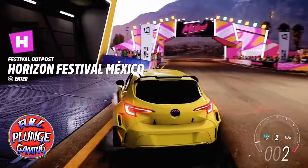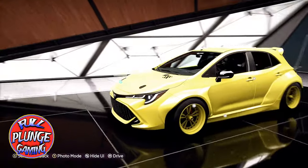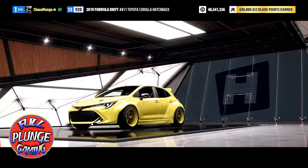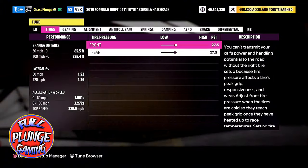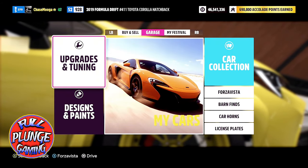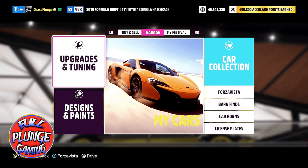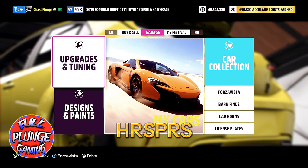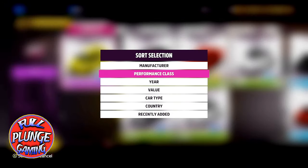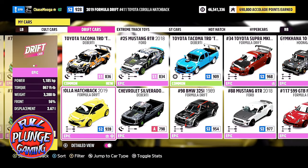Now I find that in my garage I have all these drifty vehicles, including this one — which is the biggest sleeper of them all. Zero to 60 in about 1.8 to 1.9 seconds, so under two seconds — Tesla speed. It doesn't have a super high top speed, but you wouldn't think a drift car could be so hooked up when set to racing. All of these cars have over 1,000 horsepower. I'd like to feature a few, starting with the Toyota Corolla hatchback from 2019.